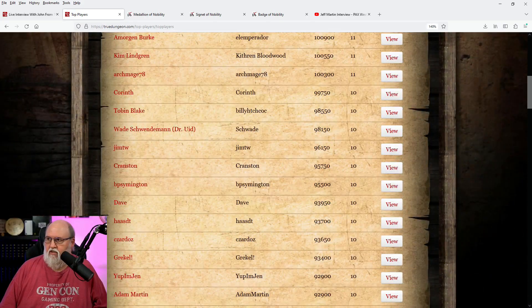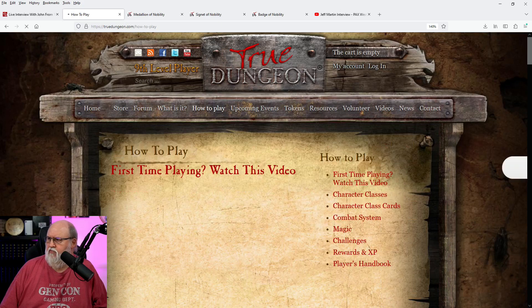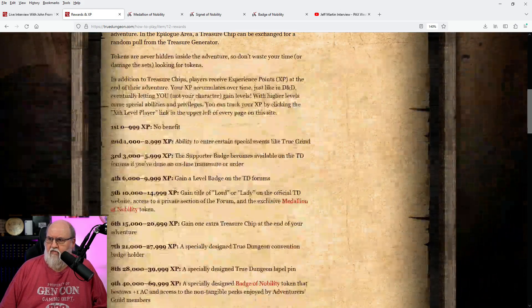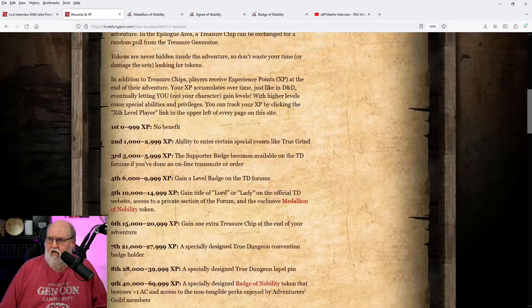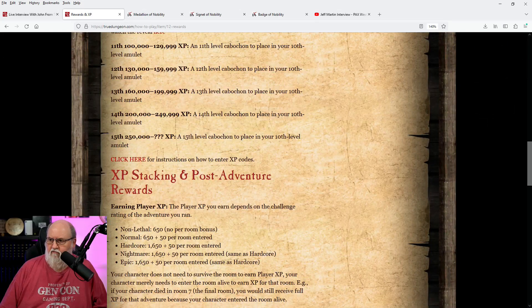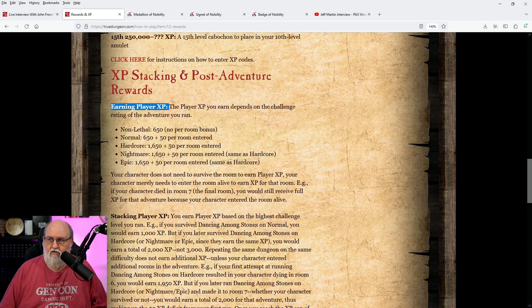I'm actually going to be inputting XP that I have recently earned as well. In order to do this, first you want to go to 'How to Play' and then under 'Rewards and XP' click that. Now this gives you a breakdown from first level all the way to all the different levels here. I want to first point out this section here: XP stacking and post-adventure rewards. Here is 'Earning Player XP' — this is sometimes a little confusing for some people.